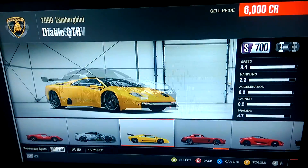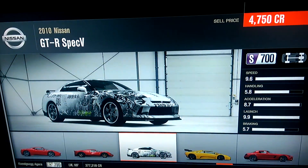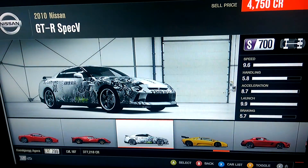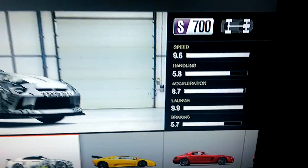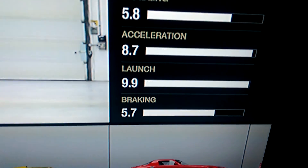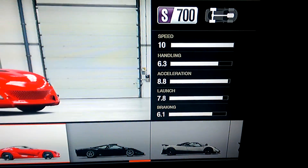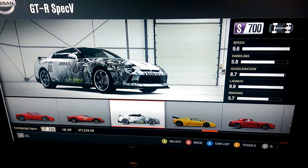It accelerates really ridiculously fast too. The GTR Spec V — or 5, or whatever — this one's all-wheel drive, so your launch is at 9.9, which compared to a vehicle that doesn't have it, is at 8.0 or 7.8. So this car has ridiculous launch times.